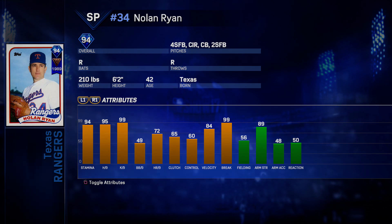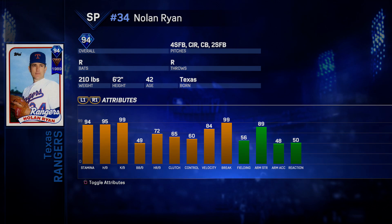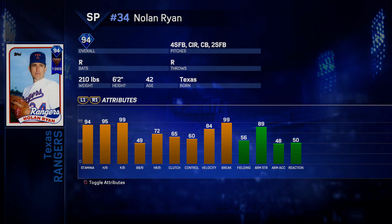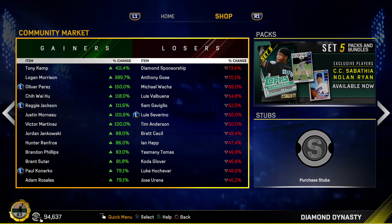We also got another new Nolan Ryan card. Look at this — a forcing fastball with a circle change, curveball, and a two seam. This is a 94 overall diamond impact veteran when he was with the Rangers in 1989. 94 stamina, 95 hits through nine, 99 strikeouts through nine, 84 and 99 on the velocity and break — really really good pitcher. This is kind of like a poor man's Nolan Ryan, but it's still a very expensive and very good card to have in your rotation.